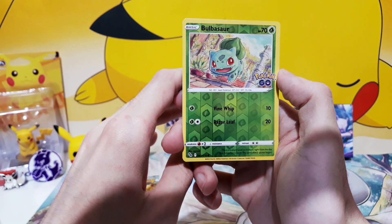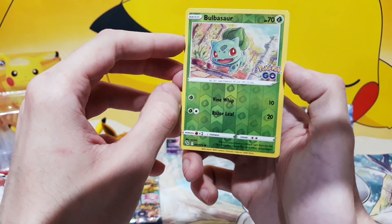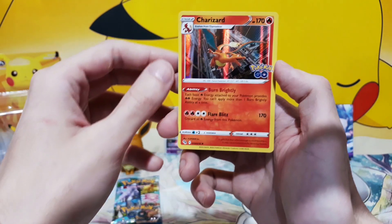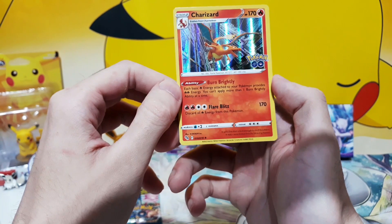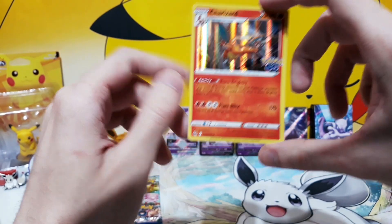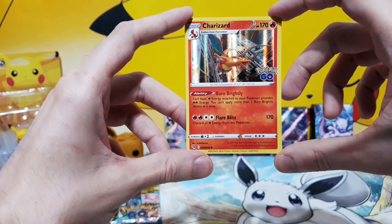Bulbasaur is definitely the cutest to start — amazing card with the grass energy. Really, really like this. Great pull. And speaking of great pulls — holo rare Charizard! I think I first pulled this as a reverse holo — I have to check it. But this makes a nice pair to it.